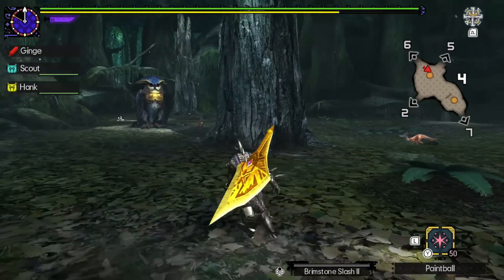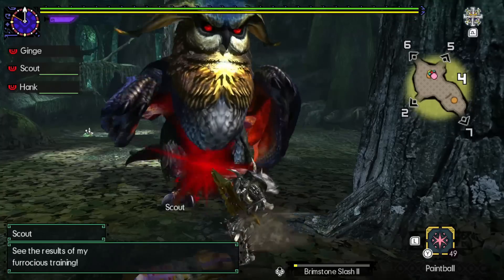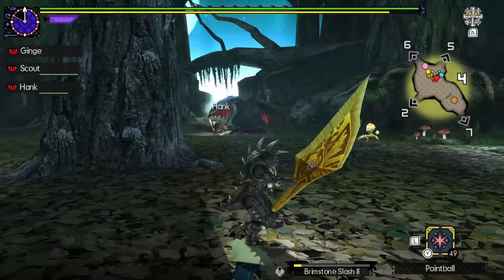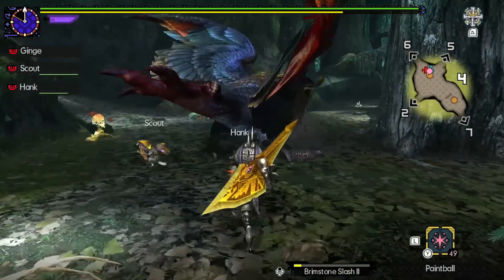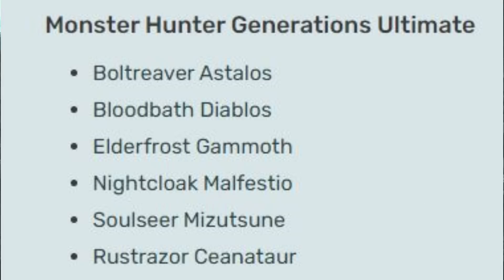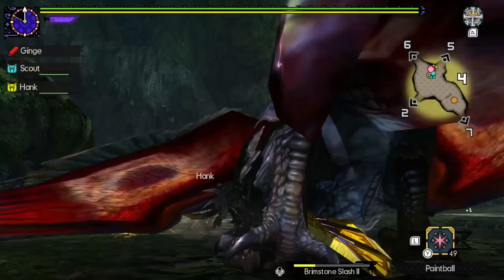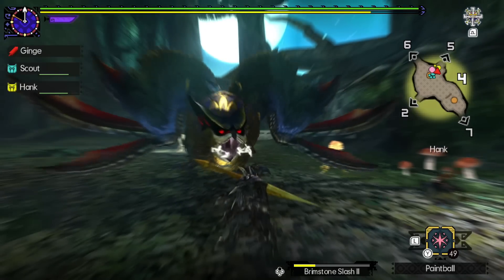I'd be remiss to sing Malfestio's praises without talking about its Deviant. Deviants were only ever in Generations and Generations Ultimate, much like Malfestio itself, and were juiced-up versions of particular monsters that had their own quests that would sort of scale up in difficulty as you completed more and more of them. Malfestio's one was known as Nightcloak Malfestio, and was only huntable in the G-rank of Generations Ultimate, being one of the six brand-new Deviants added in that game to bring the total to 18. I feel like Nightcloak gets a little bit overshadowed simply because it was added alongside some of the most iconic Deviants the series has, like Soulseer Mizutsune and of course Bloodbath Diablos — so let's give it some love.